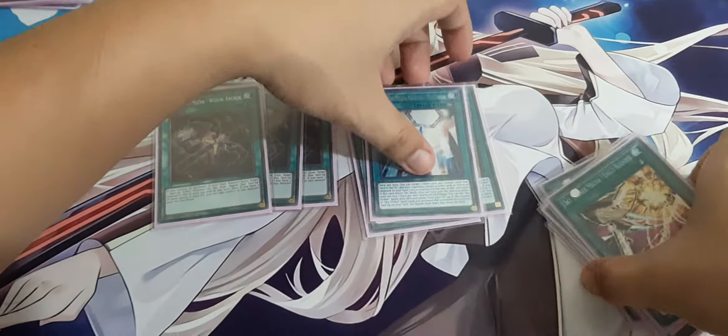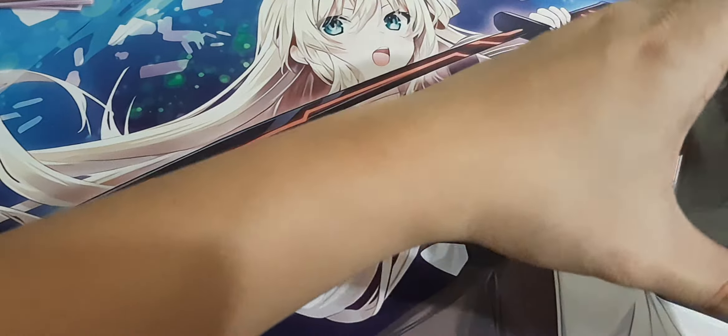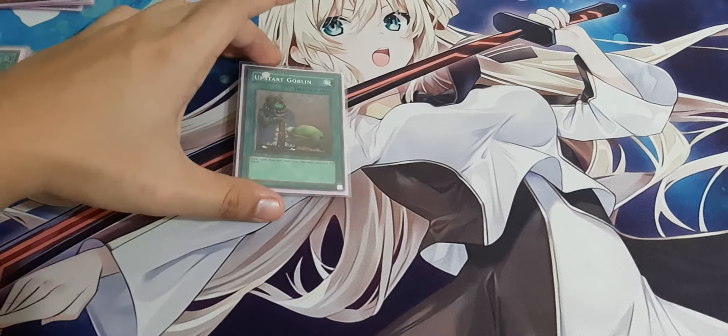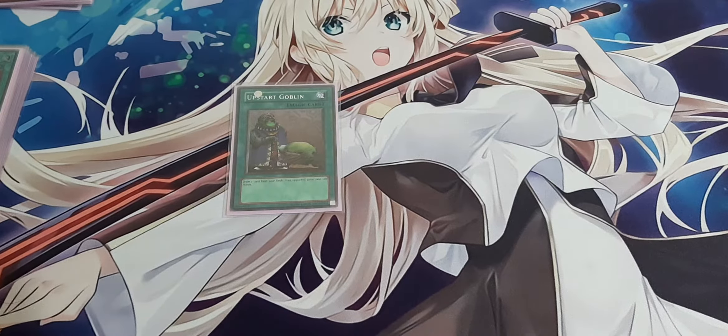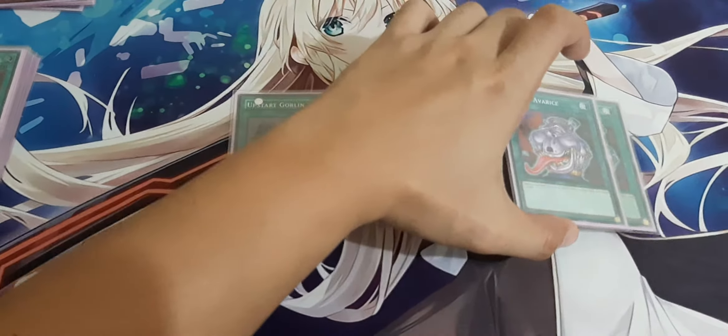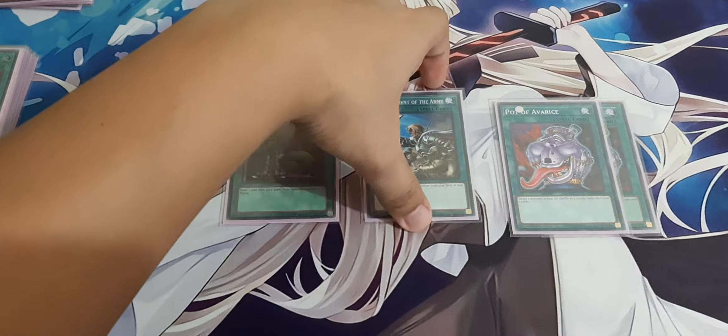Moving on to the non-Sky Striker spells. For draw power I run four cards: one Upstart Goblin, one Reinforcement of the Army, and the last two are Pot of Avarice. The reason I don't run Pot of Desires is that it sucks in this deck — I've experienced it banishing my Raye, so that's why I don't run Desires.